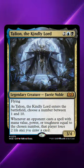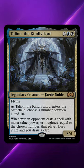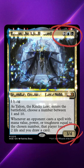But first, let's talk about Talion, the Kindly Lord. This Demure Legend draws you a card and drains an opponent for two whenever they cast a spell with a number in that spell's mana value, power, or toughness that matches a number you declare as Talion enters the battlefield.